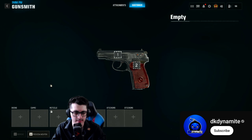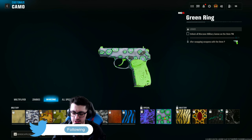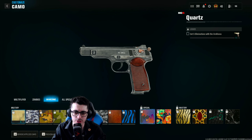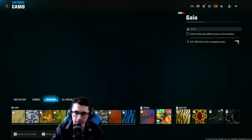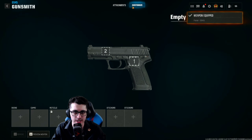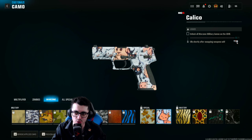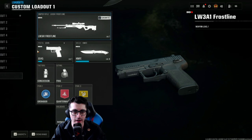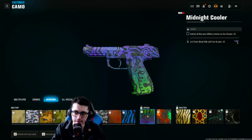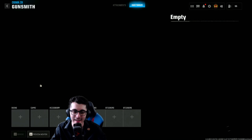For secondaries, the pistol special camo challenges in Warzone: get 10 kills while moving with the 9mm and then five kills shortly after swapping weapons. For the Grakova, get 10 hipfire kills and then five kills shortly after swapping weapons. The GS45 requires five kills against a player that recently damaged you and then five kills shortly after swapping weapons. The Strider 22 challenges are five point-blank kills and then five kills shortly after swapping weapons.